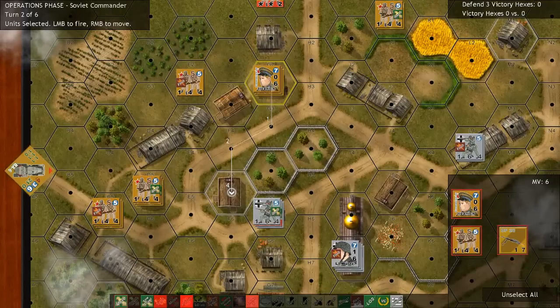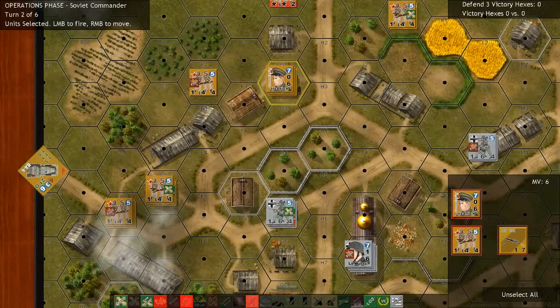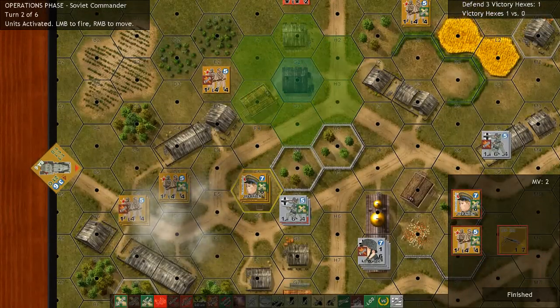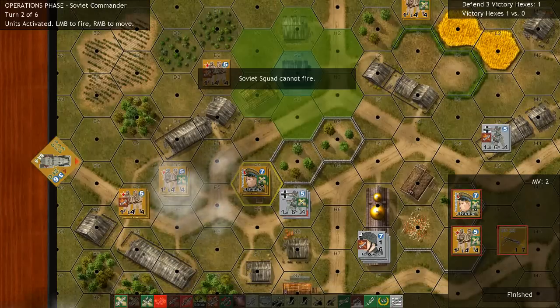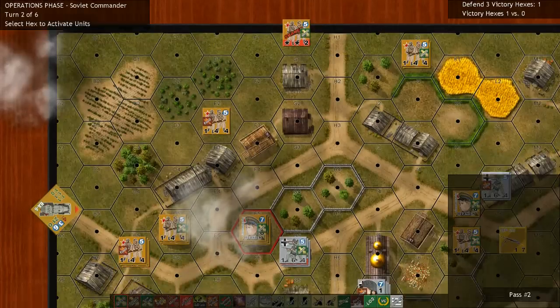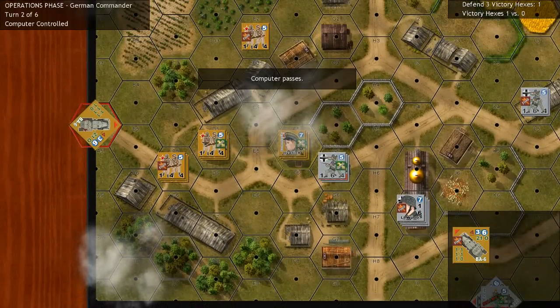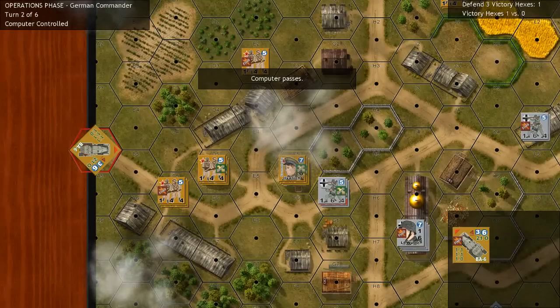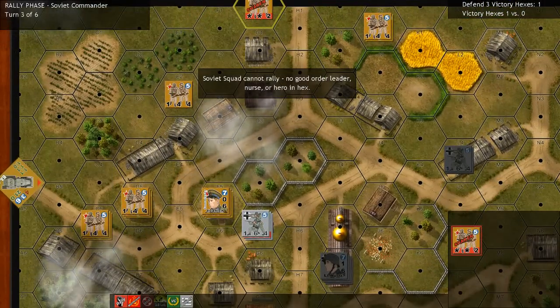I'm going to use my commissar and his squad — they have a movement bonus for moving together. The infantry squad only has 4 movement points, but with the commissar they get 6 movement points. The commissar will move there to block the Axis troops. Our BA-6 has already fired and cannot move this turn — forgot about that. The Germans win the initiative this time, and they moved some hidden units around.